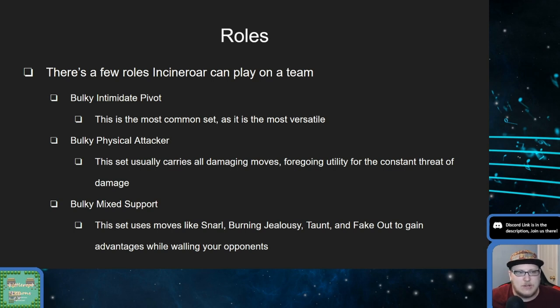A lot of the common sets are either the bulky intimidate pivot, which is fake out, flare blitz, parting shot, and either taunt or snarl. And then there's the bulky mix support, which is a little less common — it uses snarl, taunt, burning jealousy, and fake out, usually foregoing parting shot because you have snarl, so you can just hard swap in and out all you want.